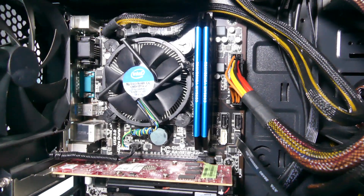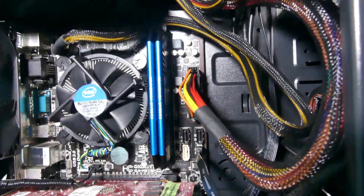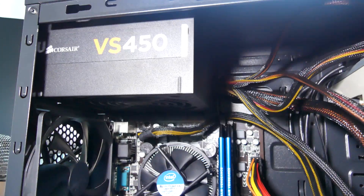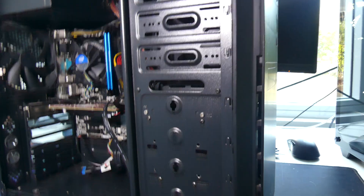In terms of the system specs we're running currently, we've got an i5 4440, two 4GB sticks of RAM, a Radeon W2100 graphics card, and a Corsair VS450 power supply — which is quite important. This is all housed in some random case, I think it's Antec, though it doesn't actually have a brand. It's a pretty basic system, so let's see what an upgrade does for it.